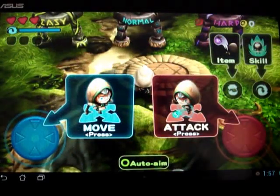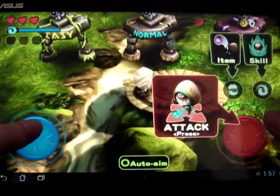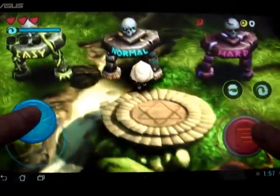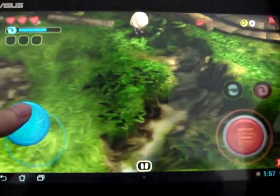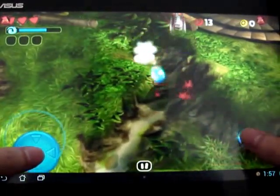Hey guys, it's AndroidNub and today I'm going to get a first look at Fanta Shooting, a 2D casual action game published by Sky Carpenter Digital Entertainment. It's free — well it was free to download on Google Play, but there's actually a free version and a paid version. For some reason the free version is incompatible with my device, but the paid version is compatible and costs 99 cents, and it does not require an internet connection to play.